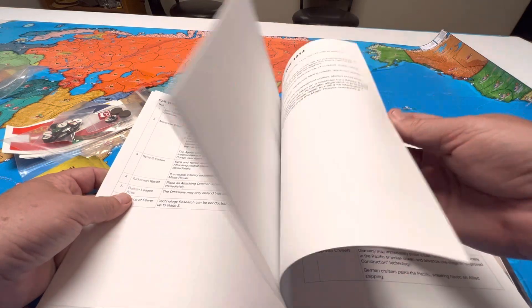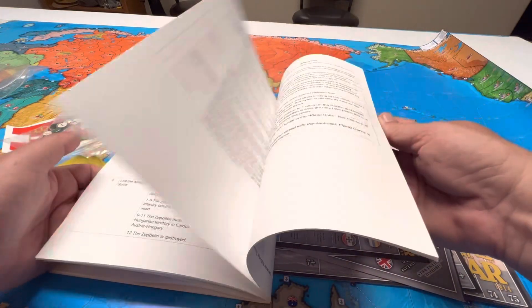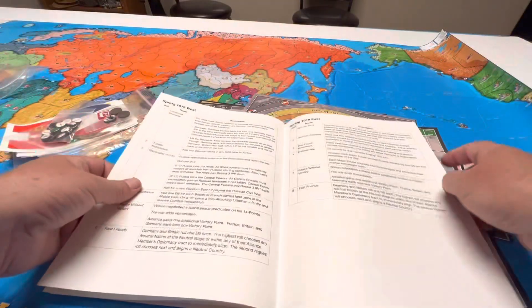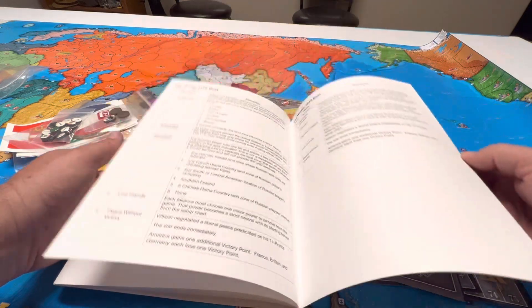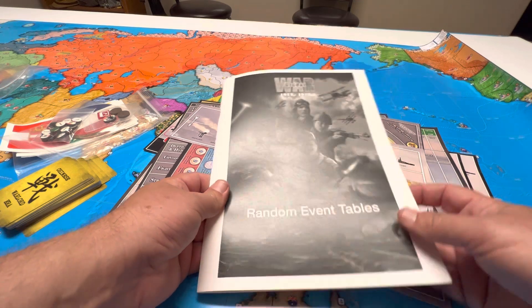I like the randomness here so that each game you play will be a little bit different. I think these are all before the war if you play the prequel, and then these would all be after the war has started — all the way up to the end. 1918, and they have 1919 as well, and 1920 is it. I really like that — it's so much better than the random event cards. You just roll and go, and you don't have to fool around with putting cards in order.